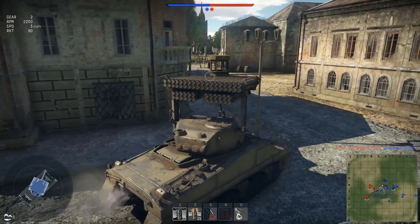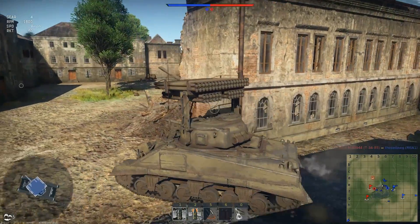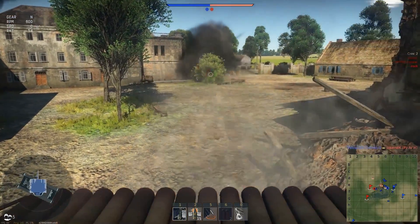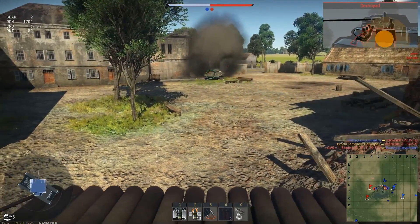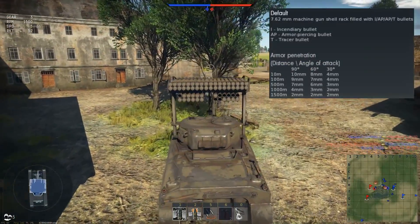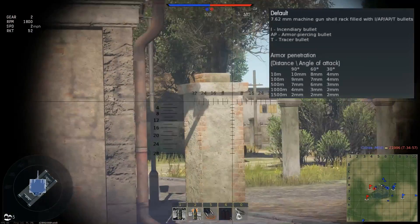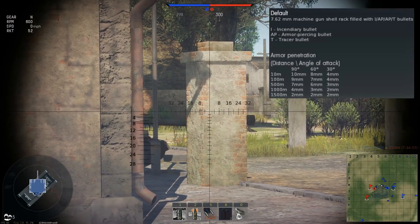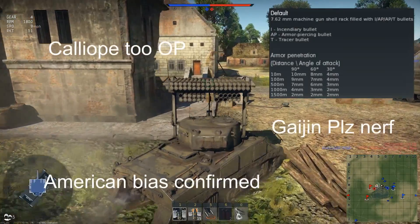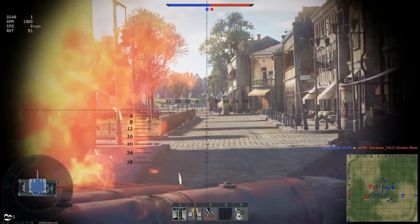Now instead of talking about the tank itself — that being the M4 Sherman — I've decided to speak about the main weapon of the tank, the thing you really pay the premium for. Of course that's the front-mounted 7.62 millimeter machine gun. My god, how has Gaijin allowed this to go on for so long? It is completely overpowered. The amount of times I've been up against T-55s, IS-2s, Tiger 2s, Tortoises — this thing just destroys them all. Gaijin, you need to get around to nerfing this because it's just not on. Oh, and it's also got some rockets.